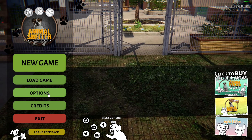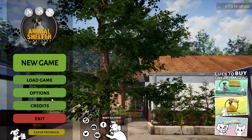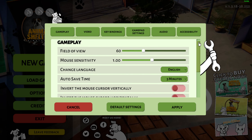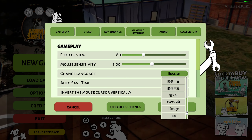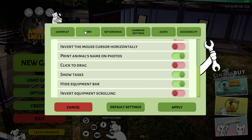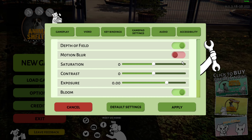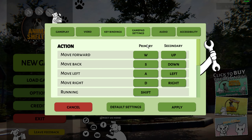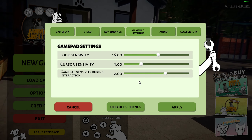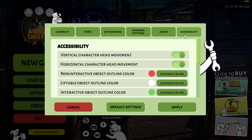Welcome back guys, today we'll be checking out Animal Shelter Simulator. It looks like it's a place to take care of lost animals. Let's check the settings first — that's the gameplay. Let's see how many languages the game supports. Motion blur is turned off by default, good job devs. Looks like we have controller settings but unfortunately I don't think we can bind the controls.